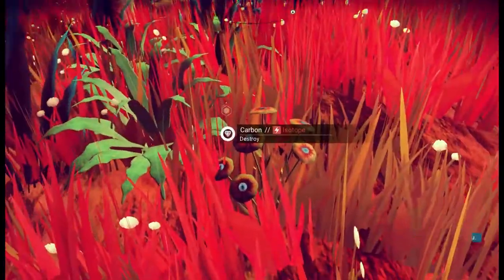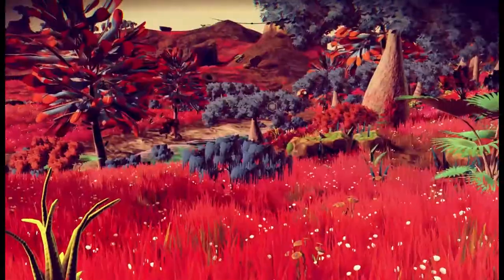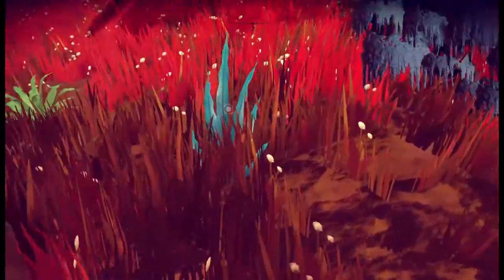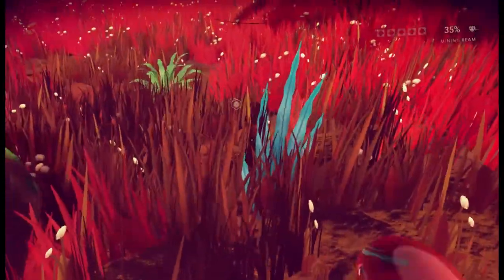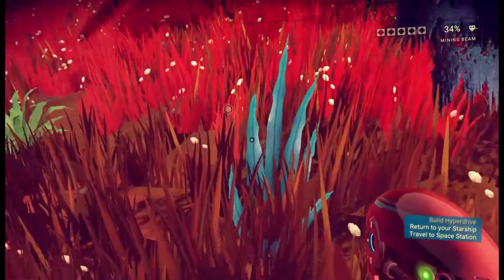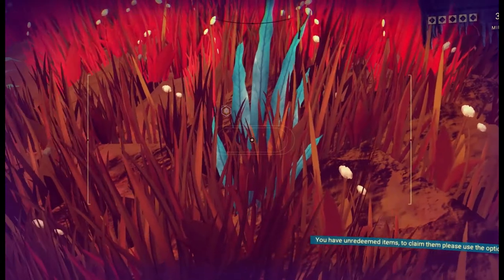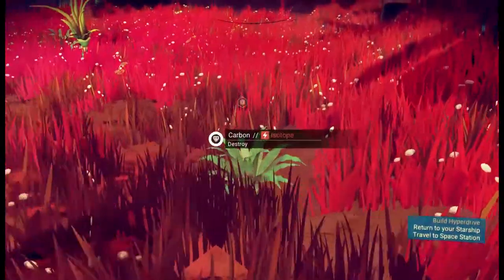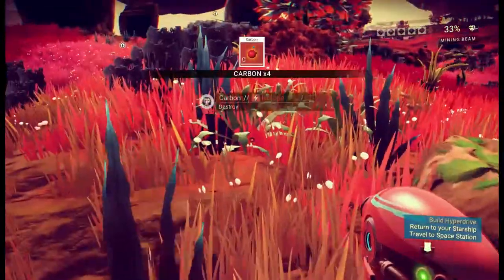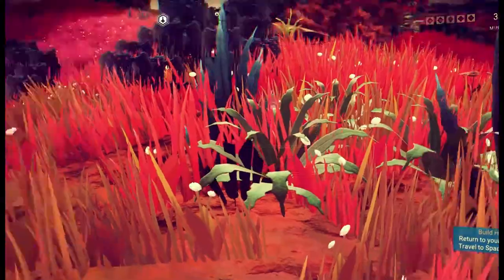It's starting to appear to me that it's only stuff you can interact with or harvest that actually gets the ability to analyze. You can see these blue plants — they appear they should be able to do something with them, but even shooting, nothing happens. So they're kind of background stuff and you just get nothing. But this one over here we can blow up for some carbon, and I can show you that we can scan and discover it.